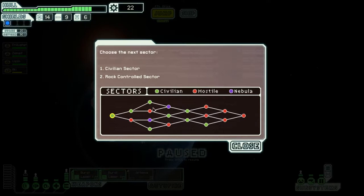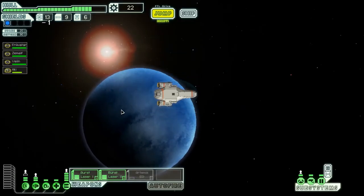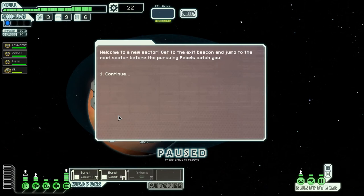This is the shape of the sector choices — it's either/or and you have to path your way through. Eight sectors in total. We have a choice between a civilian sector or a rock-controlled sector. Various paths lead to nebula, civilian, or hostile sectors. I think I'll need to go to a civilian sector. Welcome to the new sector — get to the exit beacon and jump to the next sector before pursuing rebels catch you. Join us on the next episode when we start the second sector. Take care and bye-bye.